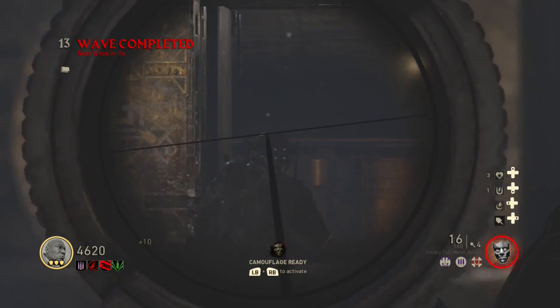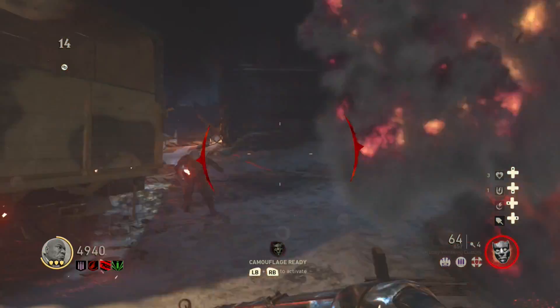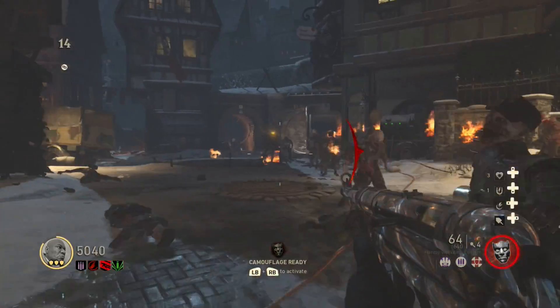What's up guys, this is Homicide Wiggles back at it again with another video. Right now we are inside Call of Duty WWII Zombies playing on the Final Reich. This will be a quick little guide on how to pack a punch your weapon, or upgrade it.